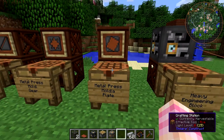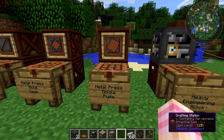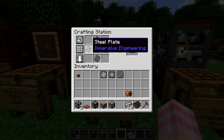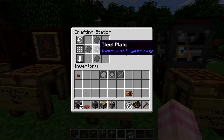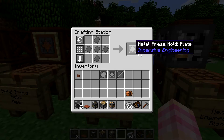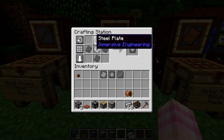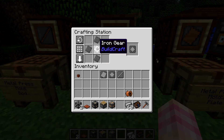To make these molds, they all use the same basic recipe, just slightly different. To make the plate mold, you take four steel plates and place them in the cardinal directions, then put a steel plate in the middle — that gives you the plate mold. To get the gear mold, you do the same thing: place four steel plates in the cardinal directions, then put a metal gear in the middle. I'm using the BuildCraft iron gear, but you can also use bronze gears from Forestry or aderium gears. However, it has to be made out of metal — this will not work with BuildCraft stone gears or wood gears.